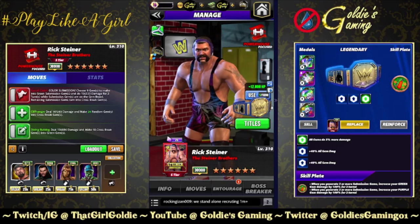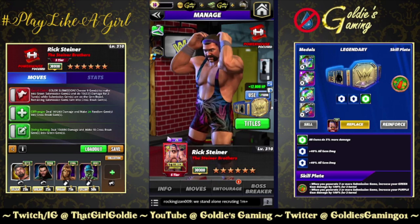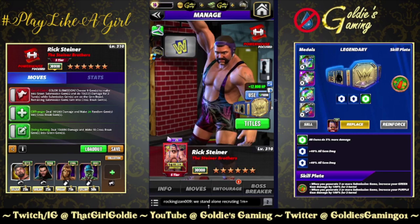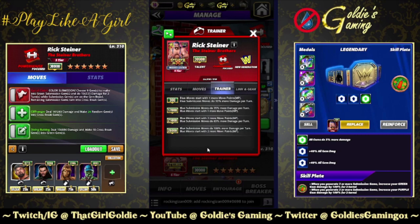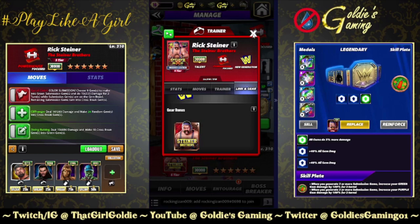Hey everybody, Goldie here, and today we're taking a look at the newest character in WWE Champions — one that the community has been wanting for a while. We finally got the Steiner Brothers. Rick Steiner is a focused new-gen powerhouse with a training ability at 26k. Blue submission moves do 100% more damage per turn and blue moves start with two more move points. Links so far: just the new-gen link of 10% more gem damage. Assuming when Scott comes out next week we'll see what the Steiner Brothers tag link actually does.